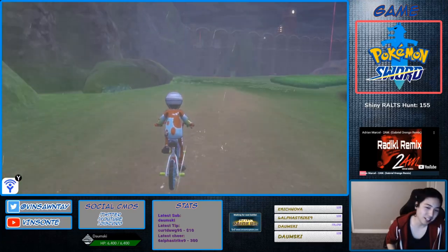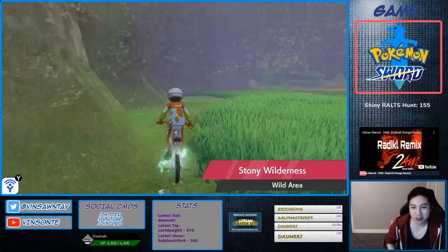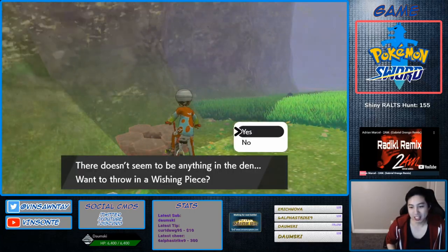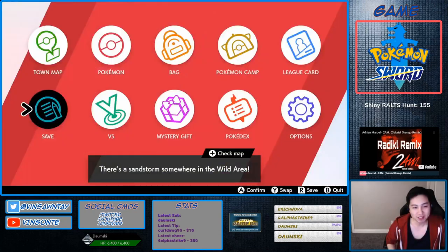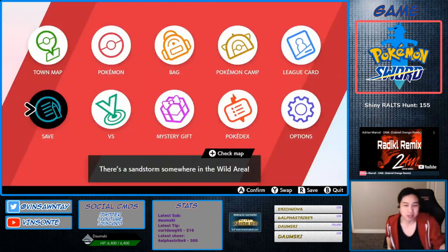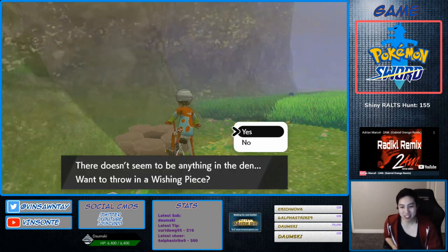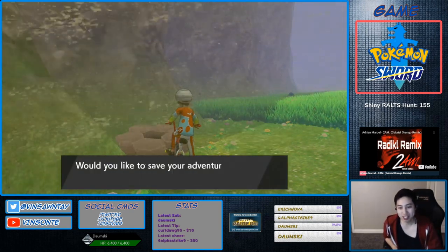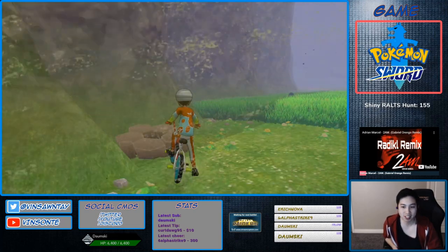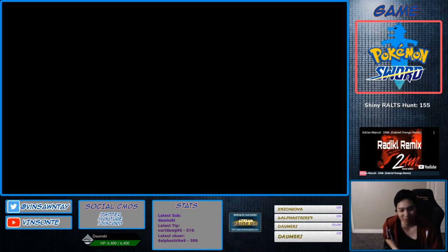Check out the Gigantamax Monchamp video - pretty much the same den. For all three dens, you want to spawn a purple beam. The trick is to save in front of the den, then hit the home button right after you hit save, so you can see if it's a red beam or not. If it's a red beam, you just close the game and restart. After you get that, then you do the time skip trick.